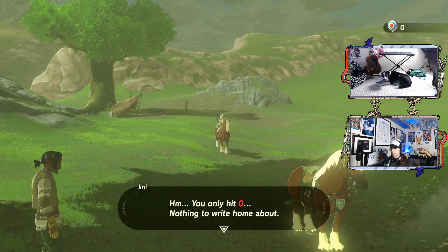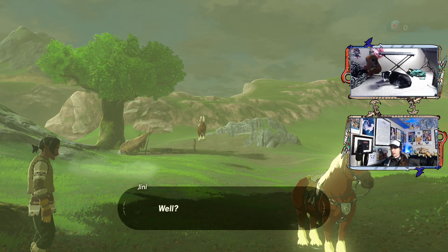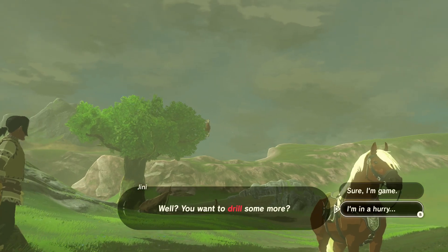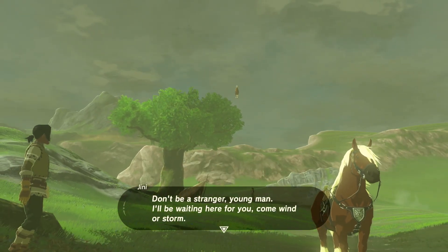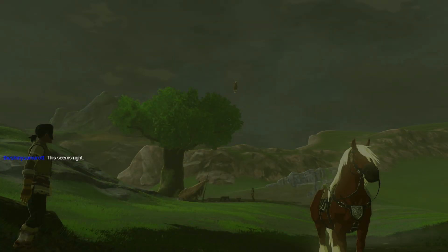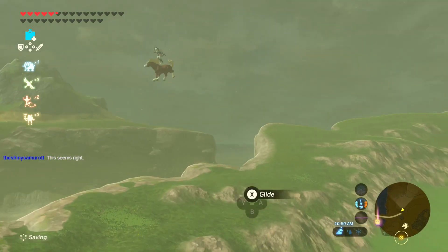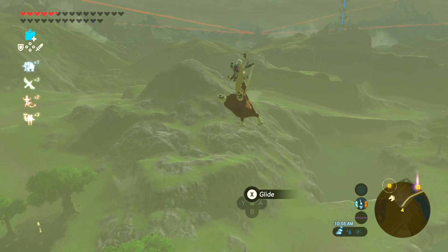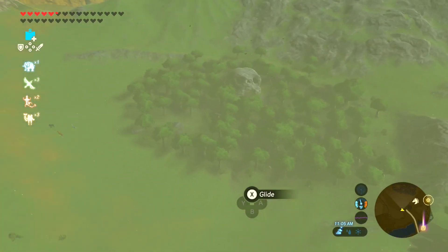Oh, I was looking away from the screen for a moment. You only hit zero. Nothing to write home about. Well, you want to drill some more? I am — I might turn this off for thumbnail reasons. I'm in a hurry. Don't be a stranger, young man. I'll be waiting here for you, come wind or storm. I've got a planet to get to. Yes, this seems about right. You and your horse are something else. Promise me you won't get careless. Well, I've got a planet to get to.